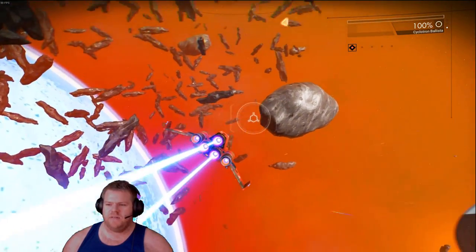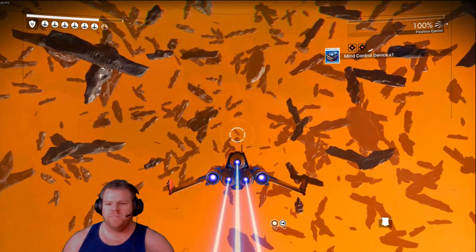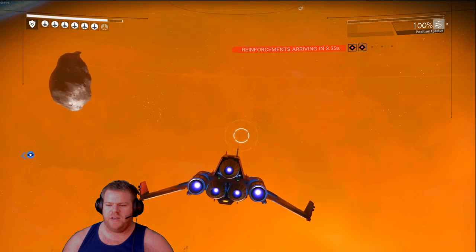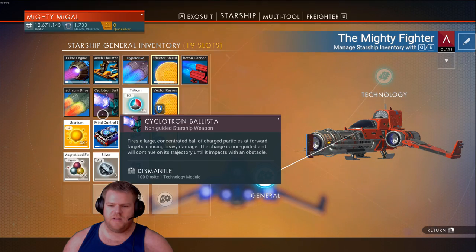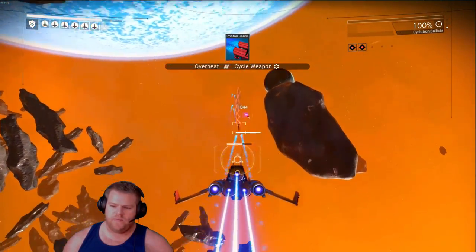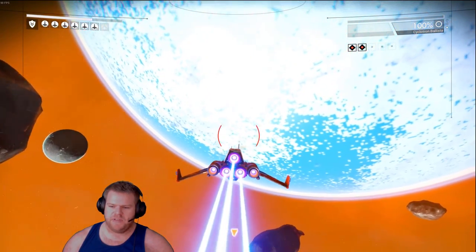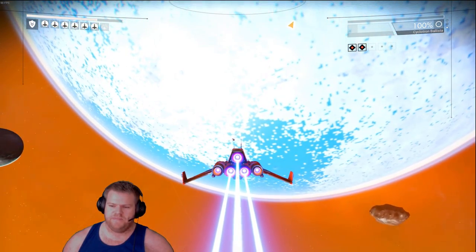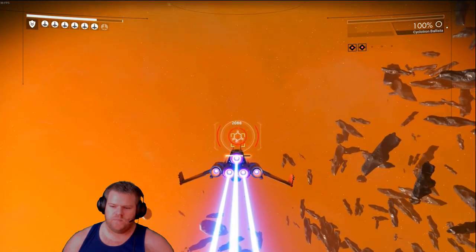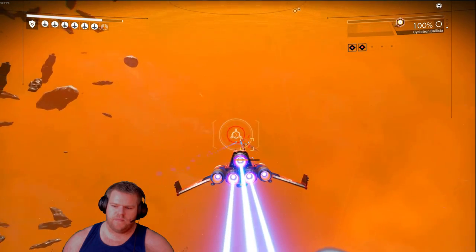With the other weapons and upgrades, the damage is insane. The shotgun — Positron Injector with double upgrades — just instantly kills enemies. The Psylatron Ballista is doing a thousand damage a hit, then three thousand, three thousand, three thousand — we killed that guy in about four hits. The first hit did a thousand, the next three did three to four thousand each. Insane how much more damage you can do with the right weapons and upgrades.